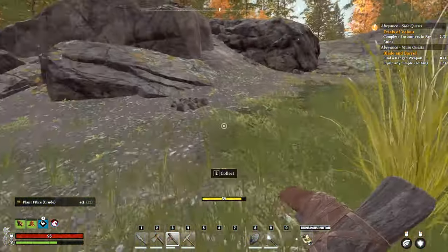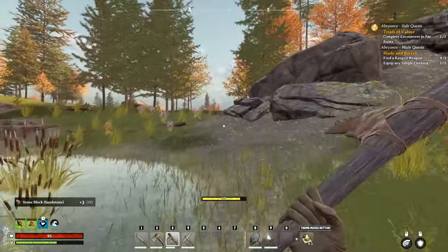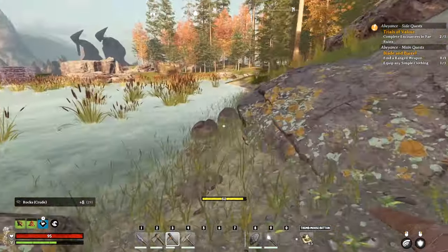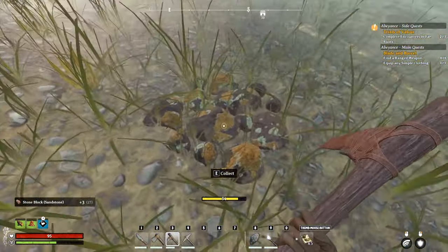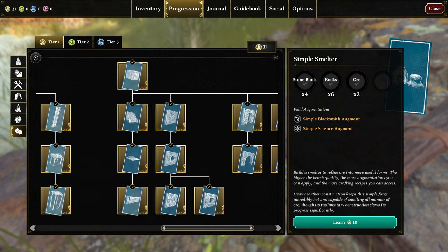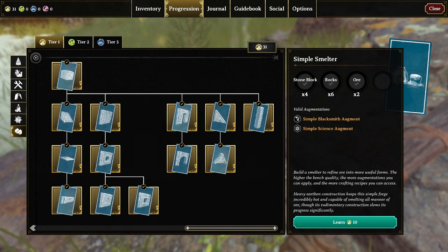Hey YouTube, welcome back to Nightingale — Realms Reborn update. Just working on grabbing some more stones here for the build, gone around collecting a few bits and bobs. With those I've extracted some things and used the resources — all the essence I've collected — to unlock quite a few things. We've gotten all the starter building stuff unlocked. I didn't realize that the crude shack stuff wasn't the only thing I could unlock; I could also do all the stone stuff.